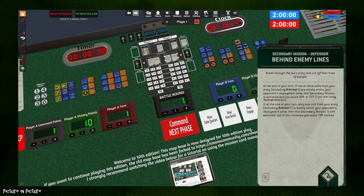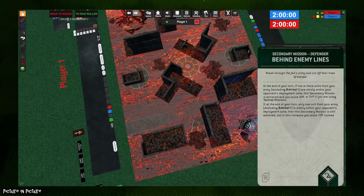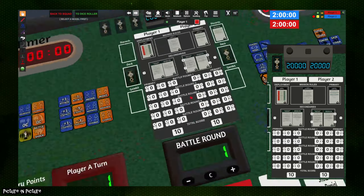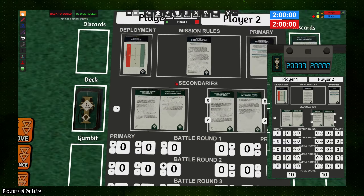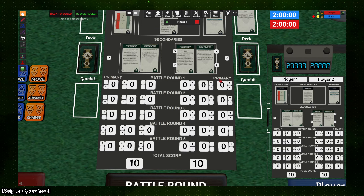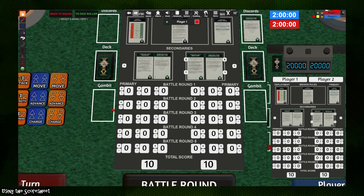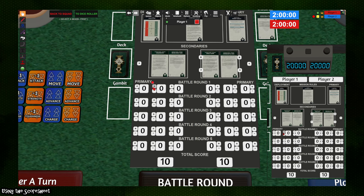When scoring secondaries, the outermost column of the score sheet is your primary objective points, capped at 50. Clicking the plus button increases your score by one; right-clicking the plus button increases it by five, and the same for the minus button with decreasing. Note that this doesn't automatically track your primary — you have to accurately score it yourself. It's simply a calculator. You can use the same function for secondaries, clicking plus for one point or right-clicking for five, with the same for decreasing.